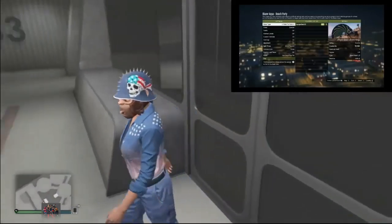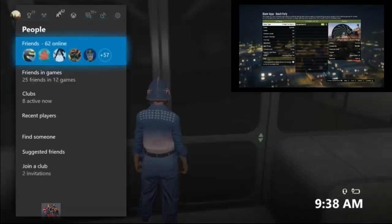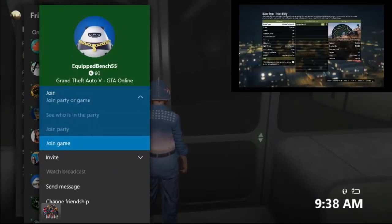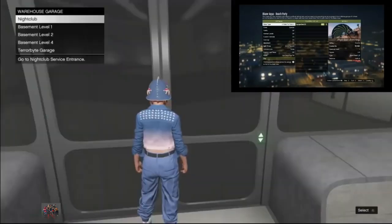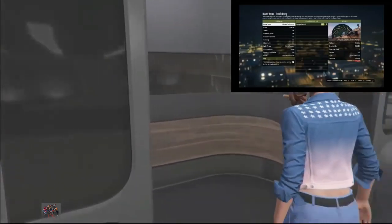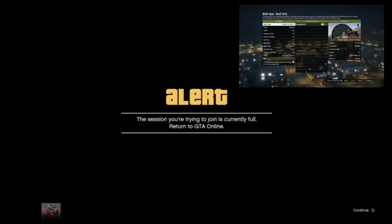Go ahead and join your friend — select 'join game' only one time, back out from there, then wait about five seconds, and then select Basement Level 2. You will get an alert right after. Accept the first alert and wait on the second alert for about 15 to 20 seconds. Remember, your friend needs to be in the mission the entire time. Go ahead and accept that alert screen.